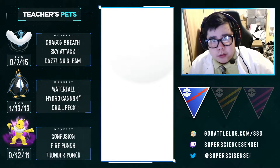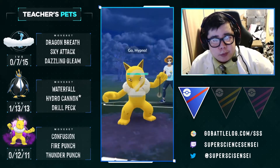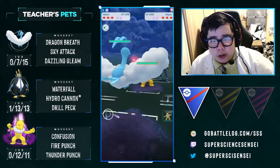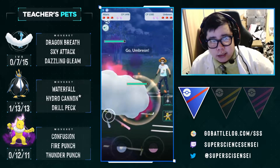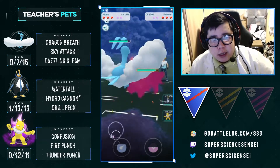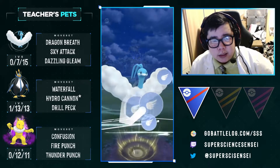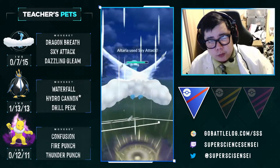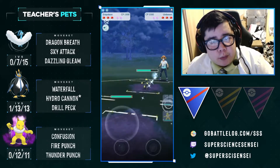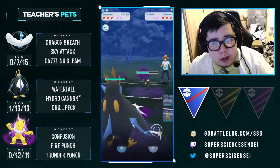Altaria, Empoleon, Hypno — pretty consistent team, very rarely gets below 2-3s. Really depends on the matchups. This is a Hypno in the lead — we're not sure if it has Ice Punch or not. It doesn't have it; if it did, it wouldn't have swapped like that. We normally can go for Dazzling Gleam, but what we're going to try here is throw a Sky Attack to chip it out, then switch to our Empoleon, hoping it can take out the Umbreon now that it's low.